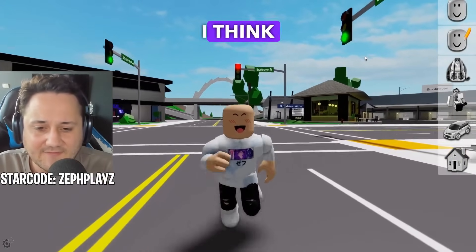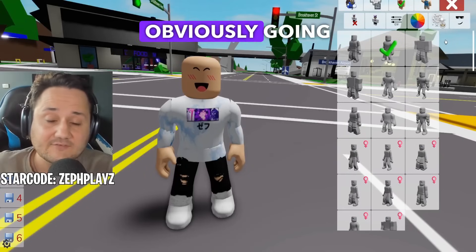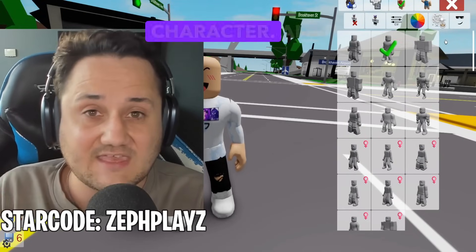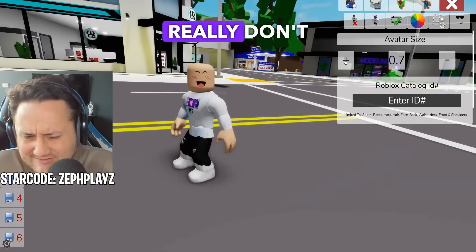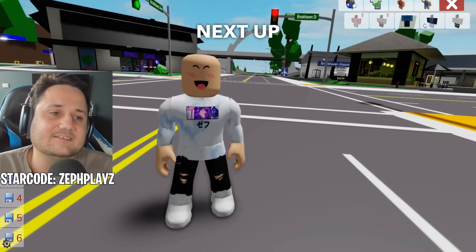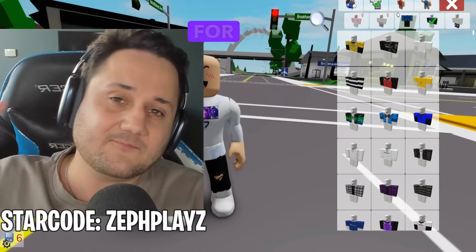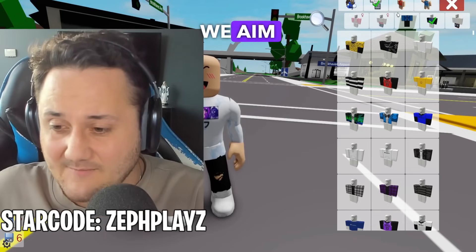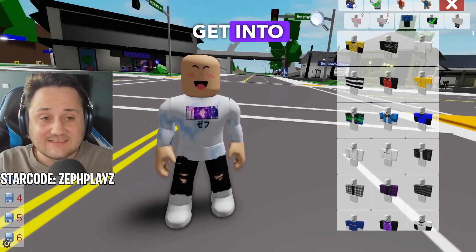This will be a good basis for the account — we're obviously going to change this a little bit later and do some customization to match the Sprunky character. For avatar size, it really doesn't matter because Sprunky characters don't have a specific size. Next up, we're going to get started with the shirts and skin tone. Can we aim for one like on this video? And if you guys are new to the channel, make sure to subscribe.